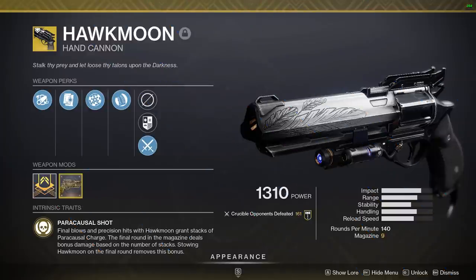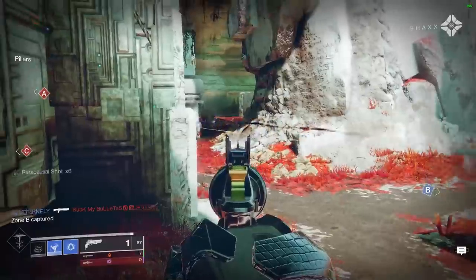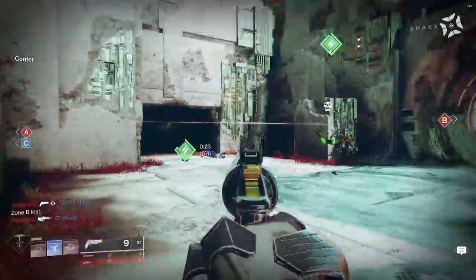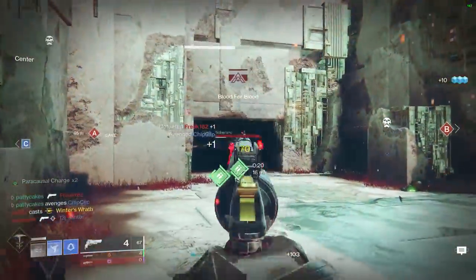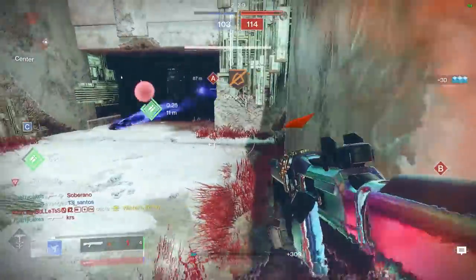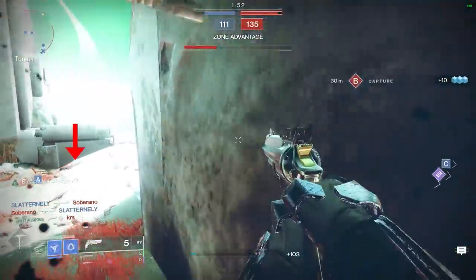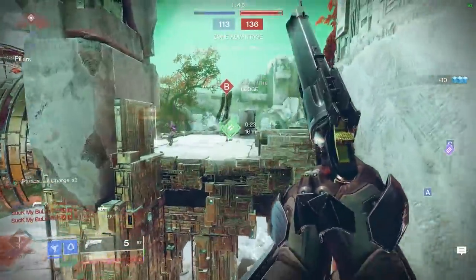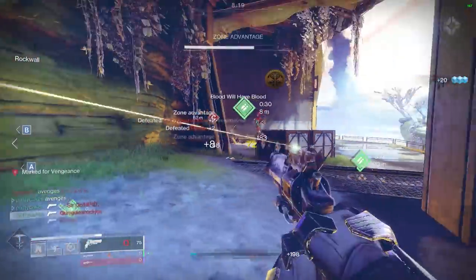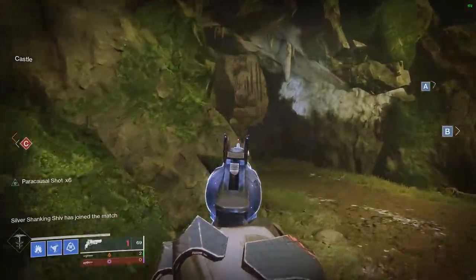Hawkmoon is an exotic 140rpm hand cannon — the only exotic hand cannon with the ability to get random rolls, meaning we can min-max it however we like on top of already very good stats. Hawkmoon's catalyst gives it extra range and handling. On top of the random perks and crazy stats, the exotic perk Paracausal Shot stacks up with every headshot or kill and unleashes stored stacks as a damage buff on your last shot. This gets so powerful that you can pull off a one-shot body kill at 7 stacks — and if you get lucky, you can even get a collateral kill.